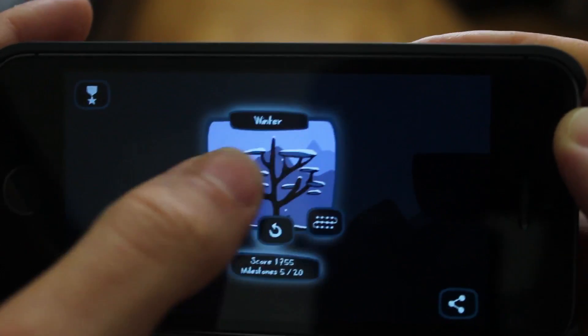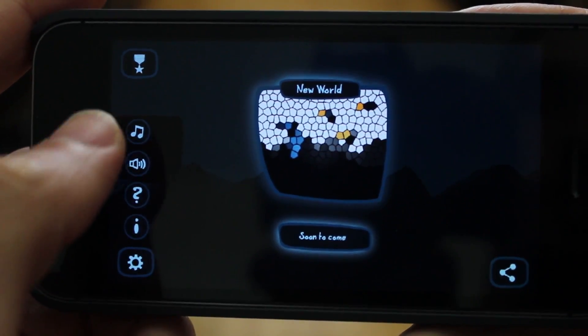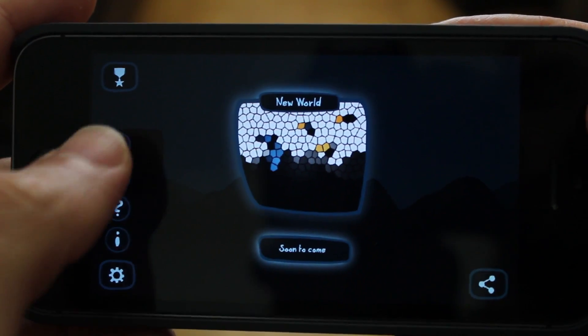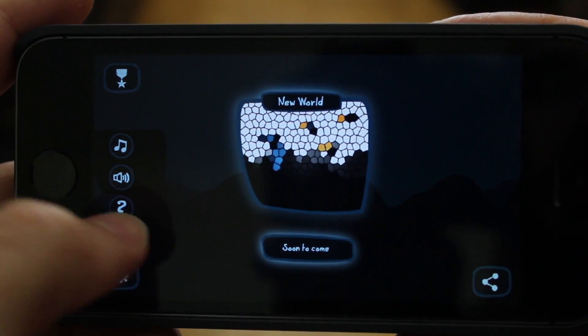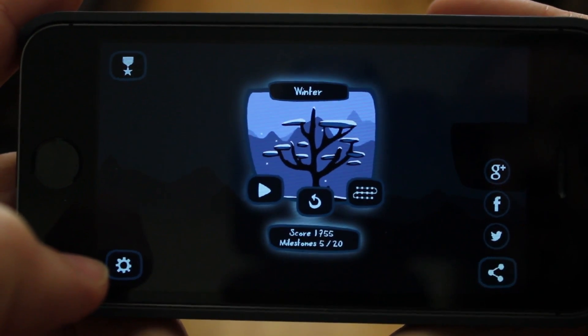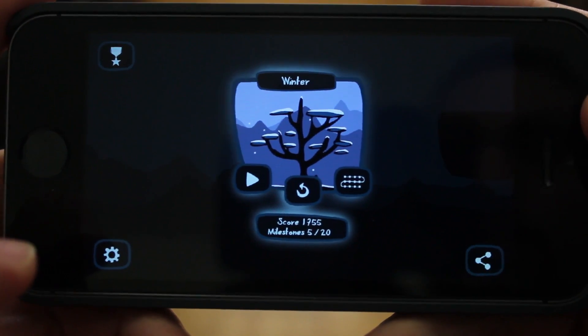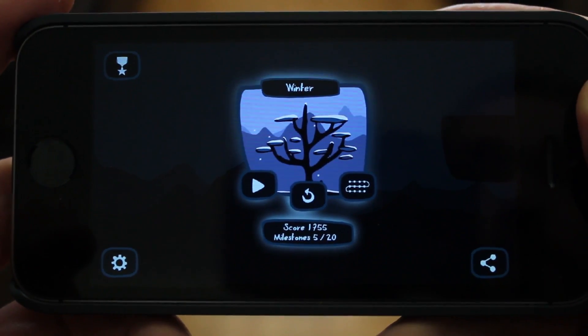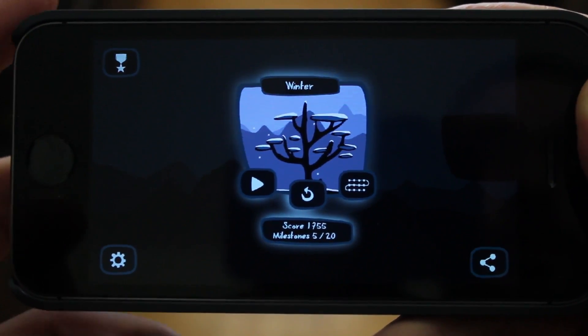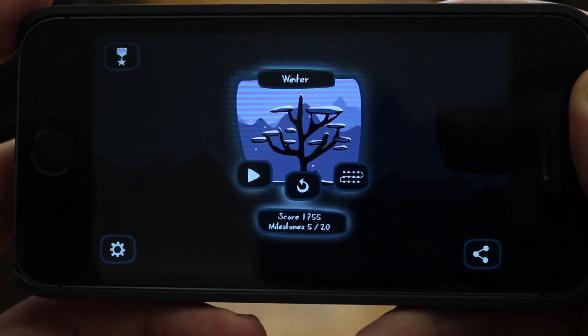From the world selector you can go into settings where you can configure your sound and music options. There is some information about the game and things like that. You can also share on Google Plus, Facebook, and Twitter. So there you go — Bronco Blue for iPhone, a very good, very well-animated game. I really enjoyed it — go ahead and check it out on the App Store.